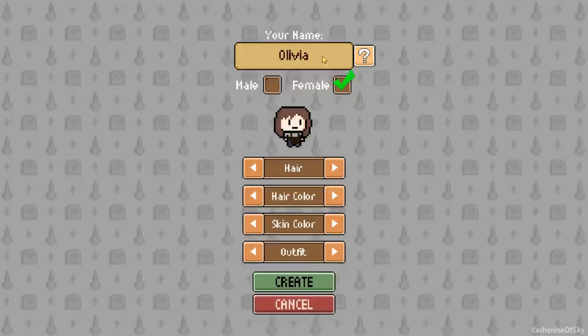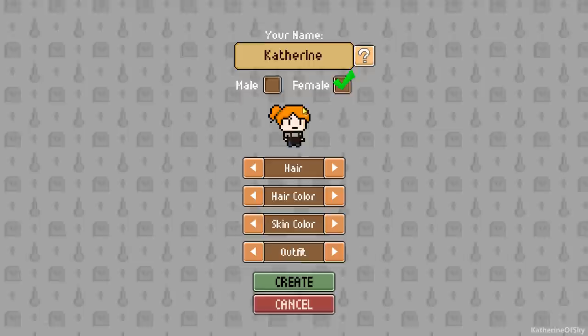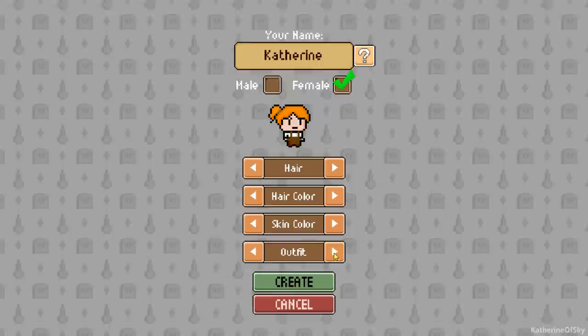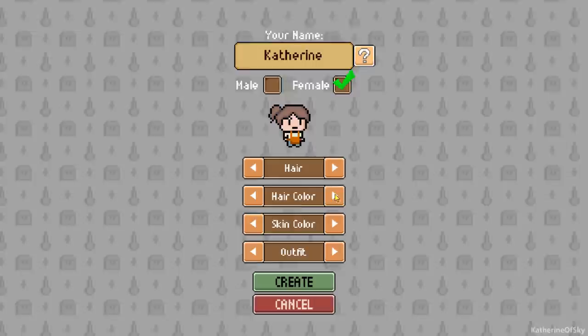We're going to start a new game. Firstly, you can choose your character. I'm going to call myself Catherine — that seems like a good name for today. You can choose a hair color — we should have orange hair. You can choose your skin color; I was kind of hoping for green or purple like Martian skin. There's an orange apron outfit option. There's a lot of customization you can do with your character, which is kind of nice.